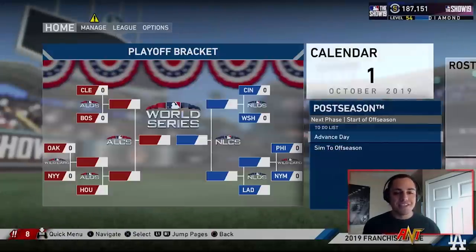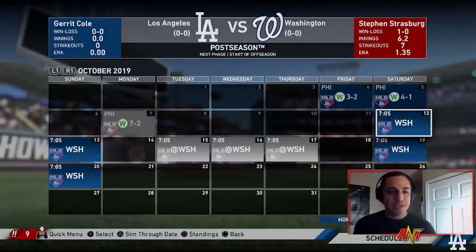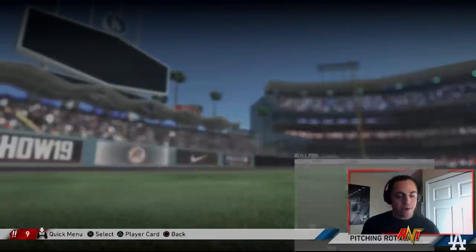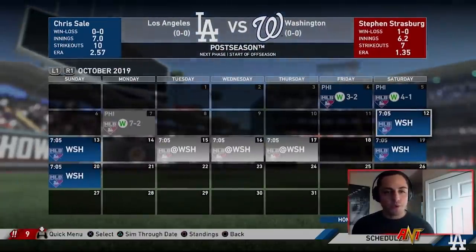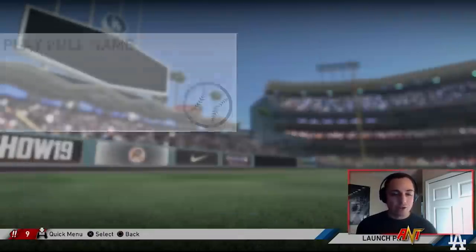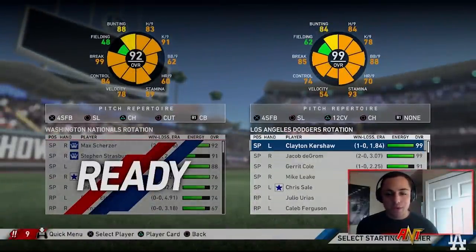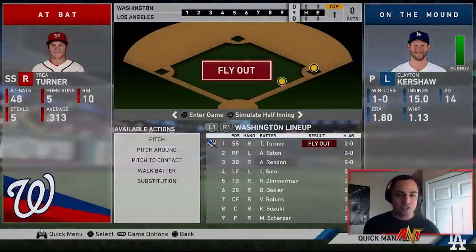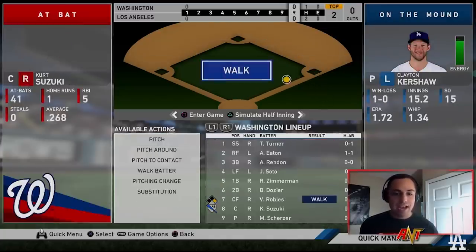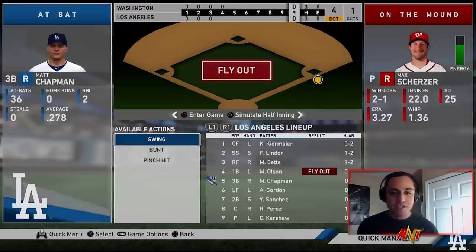Let's sim the postseason. Taking on the Phillies first — game one we win, game two we win, clean sweep. Moving the rotation to line it up properly. We may not see Mike Leake unless we get to the World Series. We might get knocked out by the Nationals though — it goes to game seven. Mike Leake gets a win, but we're going with Kershaw here, who you know tends to choke in the playoffs. Bases loaded but we get out of it, taking on Scherzer — this should be a good game.